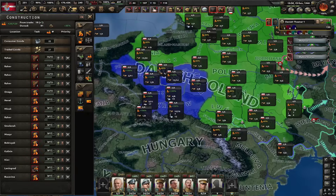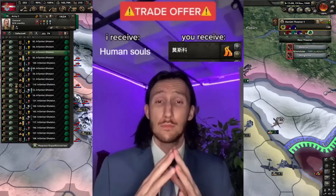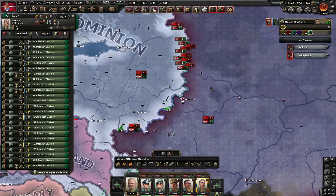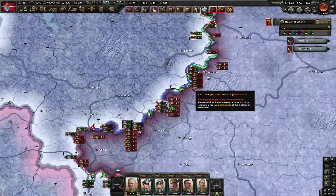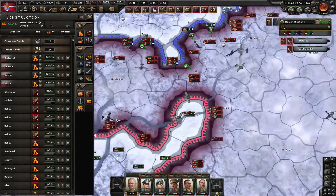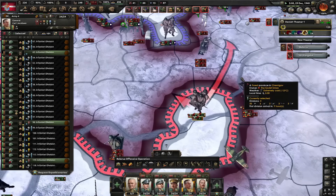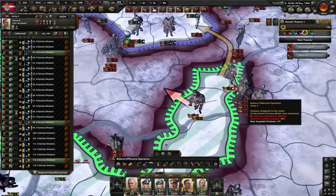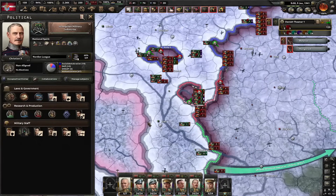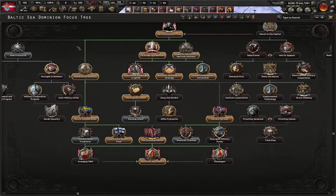Poland helped us so much they became a puppet - let's integrate them again. You give me human lives, I give you roads. Beautiful encirclement in Transnistria. By the way, one thing I noticed - you can't go below 10% consumer goods anymore, it just doesn't work. So yeah, total mobilization is almost pointless now. Thanks Paradox for ruining my favorite economy law. Another nice encirclement here. We've got zero manpower - let's go for service by requirement.